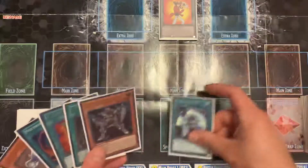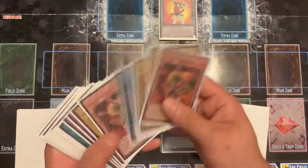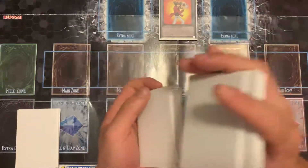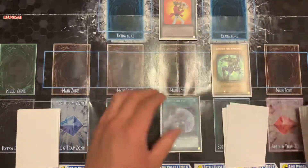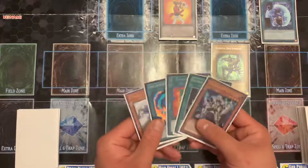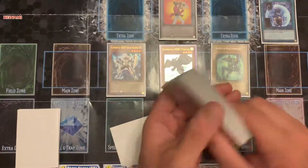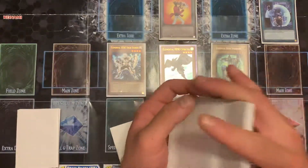So I'd activate Unexpected Die, this time going for Sparkman - summon him out. Next, I would summon Stratos, going Solid Soldier into Stratos. I'm going to use Stratos's effect to grab Honest Neos, just to help with the OTK.